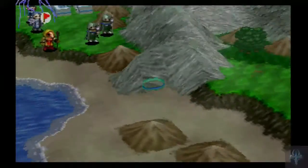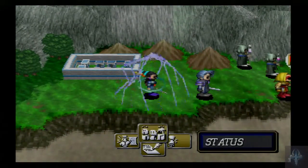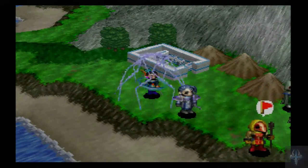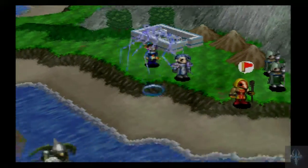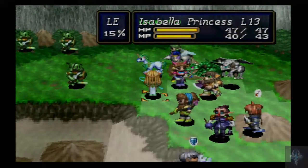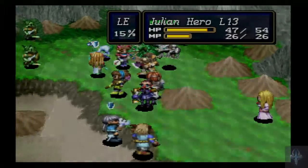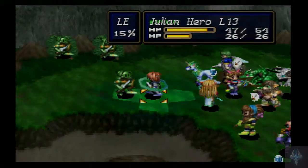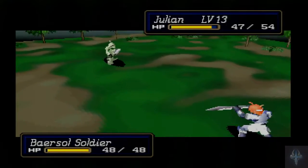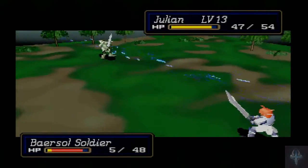It sounds like there's a time limit, but because Stella is an NPC without a health bar, it doesn't actually do anything. There's nothing to worry about — we don't need to rush because she won't take actual damage every round. There's no damage. So we're fine.